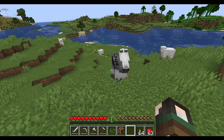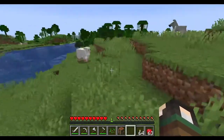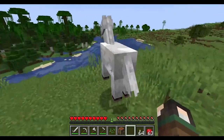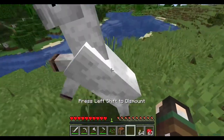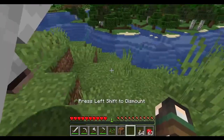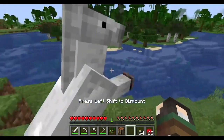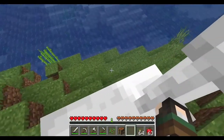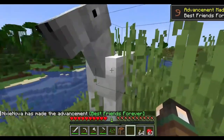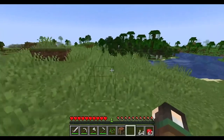To tame a horse you approach it with an empty hand and right-click repeatedly until it shows hearts. But to actually ride it where you want it to go you need a saddle — otherwise it just goes where it wants. I'll choose this white horse.